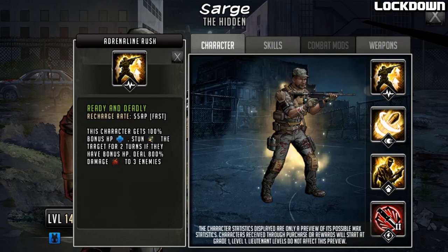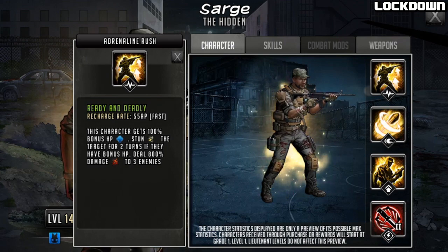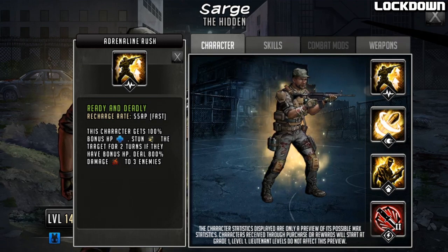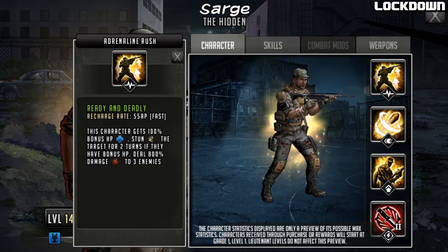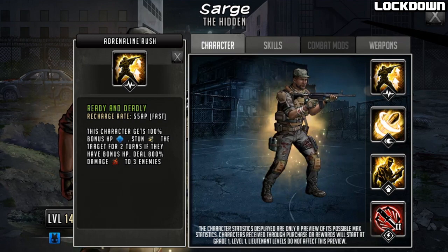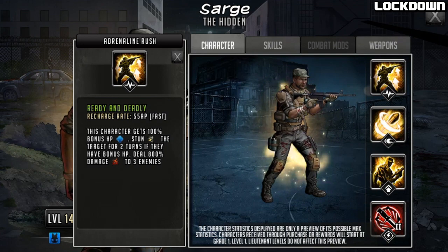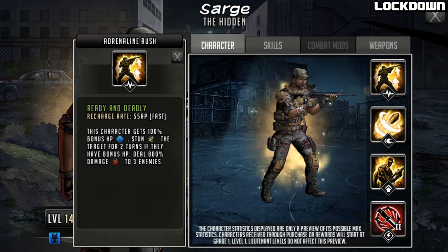He's going to be a little bit more defensive in terms of stats, but he's got higher HP than defense so his bonus HP should be actually pretty decent — at least 28,000 bonus HP, which is pretty reasonable on an attack team. Stunning an enemy for two turns if they have bonus HP isn't going to be too hard. A lot of characters have bonus HP procs most turns in war. 800% is no joke — that's actually pretty decent damage. This cannot crit, it's just going to be flat damage, so attack set is ideal to get the best out of this rush.